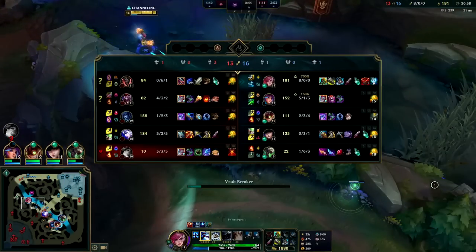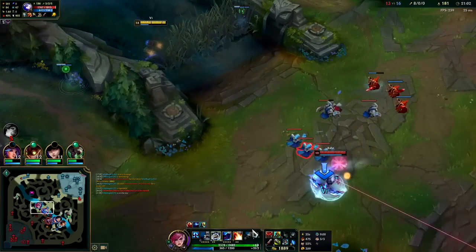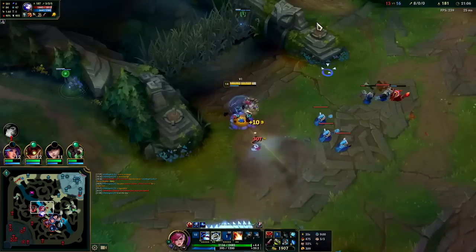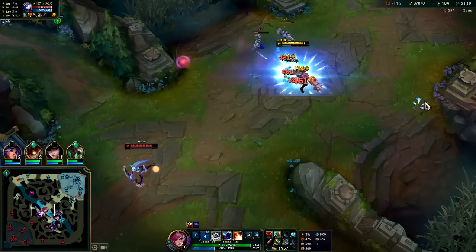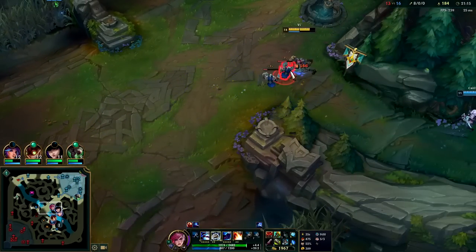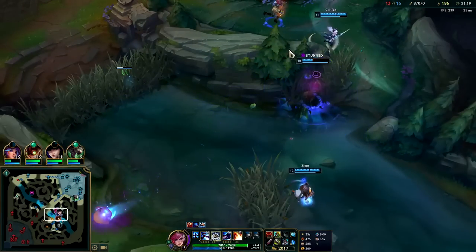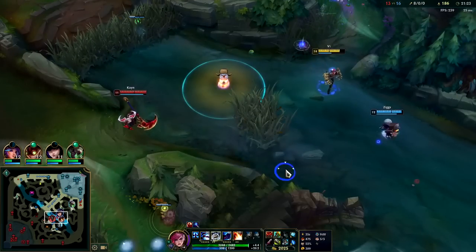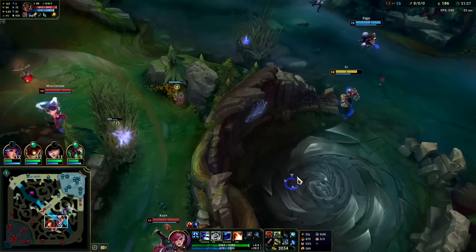Question — should I spend gold first? I don't think I need to. Ash is two full items. We want to lead with R here so we don't miss our Q. Whenever you're deciding whether to lead with R or Q, the answer is almost always R — then you can land your Q for free. They can easily dodge your Q; they can't dodge your R, unless they have Zhonya's, which puts your R on full cooldown.